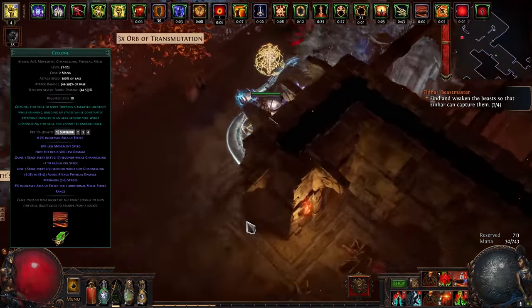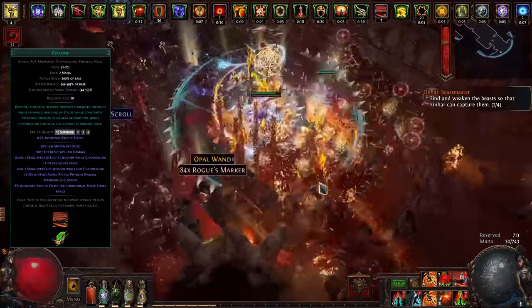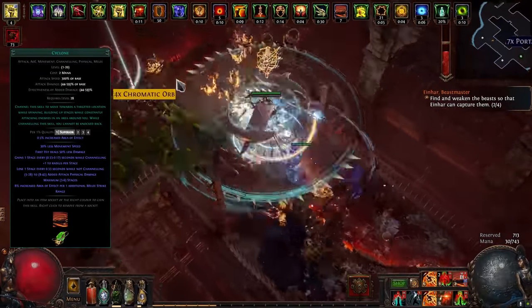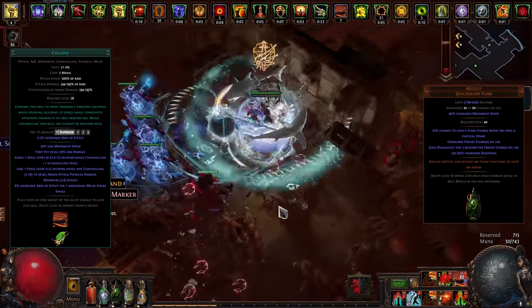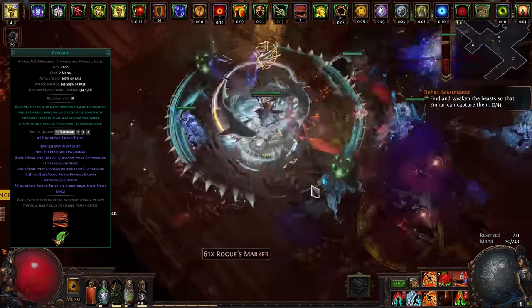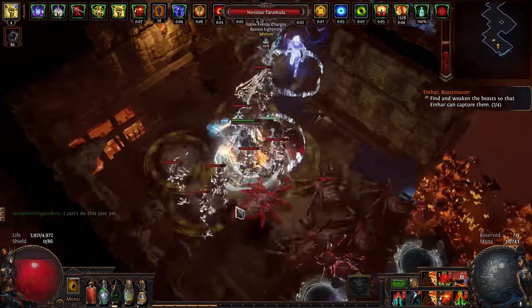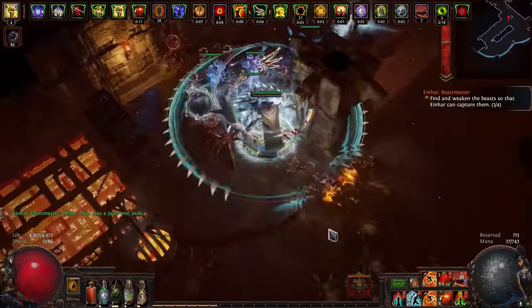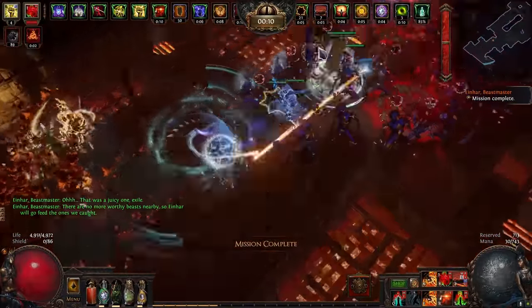Cyclone is a simple channeled ability — keep the button pressed and you move around dealing damage like a tornado full of blades. As you're channeling, Cyclone gains stages up to 7 at gem level 21 and its area of effect increases with each stage. While spinning, your movement speed will be lowered, but that is offset by using a Rotgut flask, which provides both the movement speed buff of a Quicksilver Flask and Onslaught if you have frenzy charges to spend. You can also use Frostblink while spinning without interrupting your channeling.